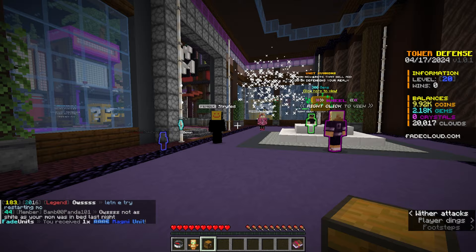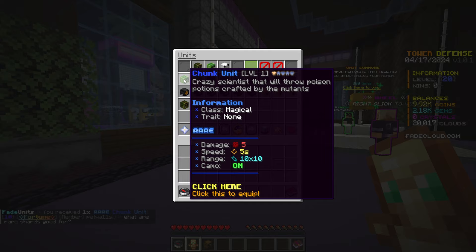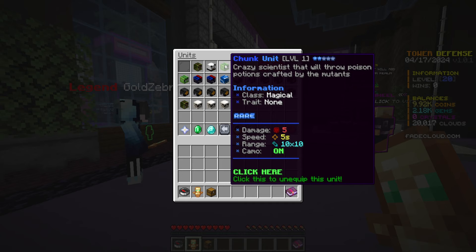We're going to do one more of these, and I got another chunk unit. I actually have a couple of these chunk units already. What I want to show you is how we can combine them together. With the unit fusion feature, we can combine multiple of the same ones together to increase the star rarity. As you can see, this is now a two star. When we level it up in game, it actually becomes more powerful.